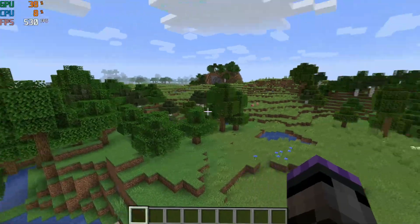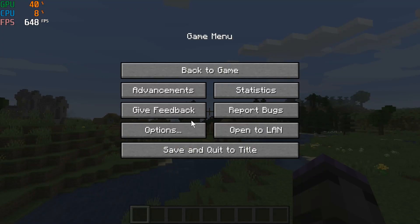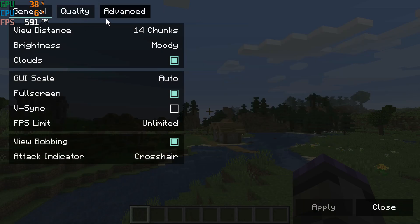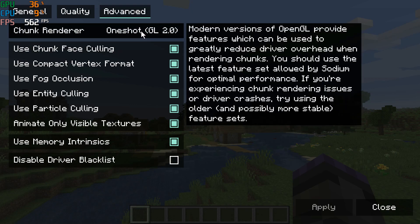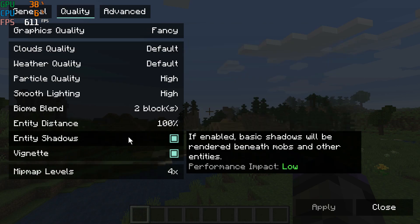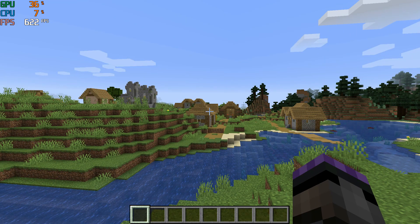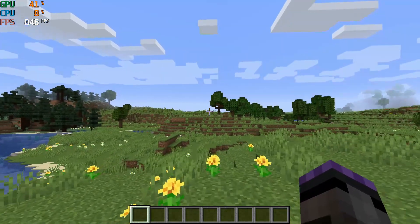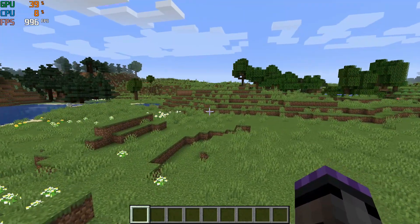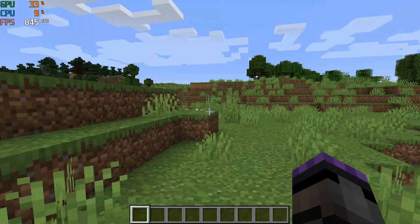This next test uses the Sodium mod, which is a Fabric performance mod. Settings are chunk render OpenGL 2, 14 chunks, everything else at high performance. In basically the same location in another world, I'm getting around 600 frames a second, and depending on what you're looking at, it can go up to 1300.